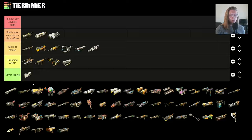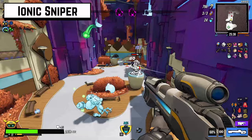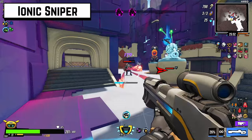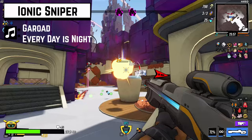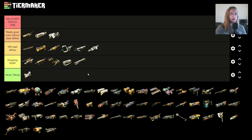The Ionic Sniper — I think it's fine, but actually I'm dropping it down to 'dropping as soon as I can.' Even with good affixes, it's kind of mid — fire rate's pretty low. Even with weak spot damage or critical damage, there are so many ways in this game to mitigate needing to hit weak spots. Sniper rifles are typically not great; you're going to want things with a higher fire rate, and you'll see that trend as we move further down the list.